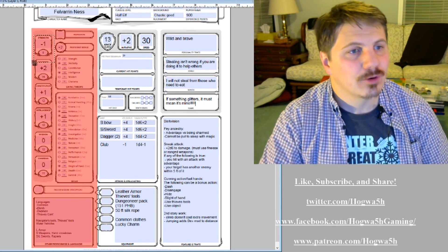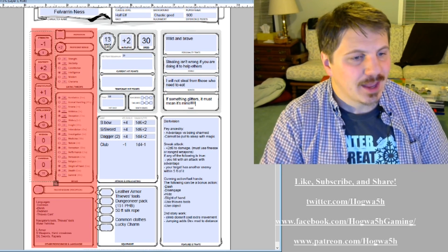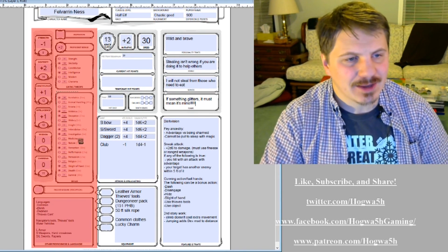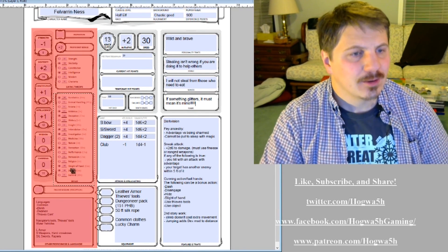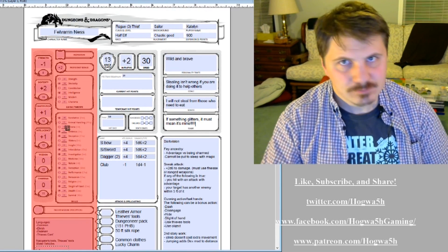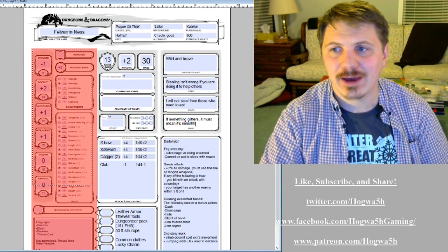If it's a strength check, dexterity check, constitution, intelligence, wisdom, or charisma check, you look at these big ability score numbers. If it's a more honed skill — not necessarily an attribute but a skill, like perception or sleight of hand — it would be down here in the skills list. So saving throws are up here, skills here, basic description here. Languages and weapons, et cetera. My point is: if you're in combat, you shouldn't be looking over here to add anything, because it should already be filled out here.